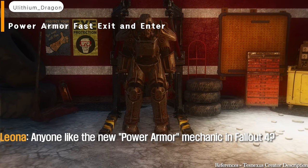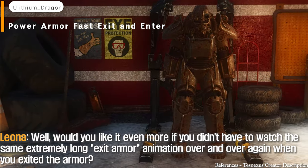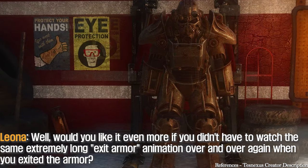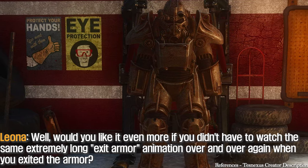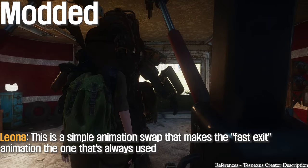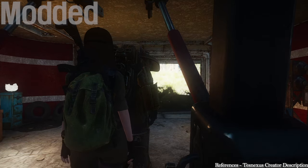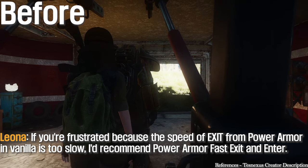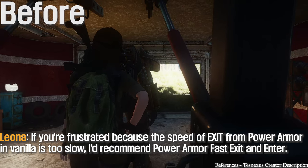Does anyone like the new power armor mechanic in Fallout 4? Would you like it even more if you didn't have to watch the same extremely long exit armor animation over and over again? This is a simple animation swap that makes the fast exit animation the one that's always used. If you're frustrated by the slow speed of exiting power armor in vanilla, I'd recommend Power Armor Fast Exit and Enter.